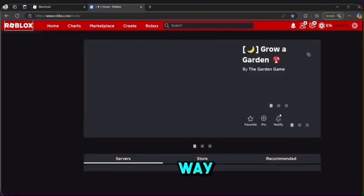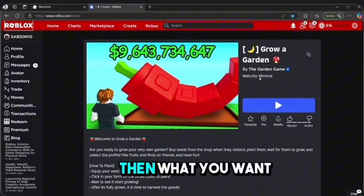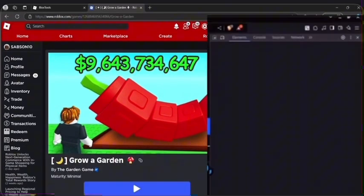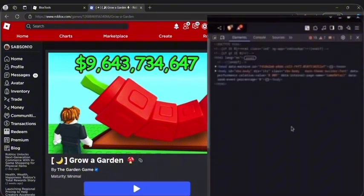This works on any game as well, by the way. Then what you want to do is click Inspect on the game, then you want to find Network. If you don't find it there, it should be in the arrows.